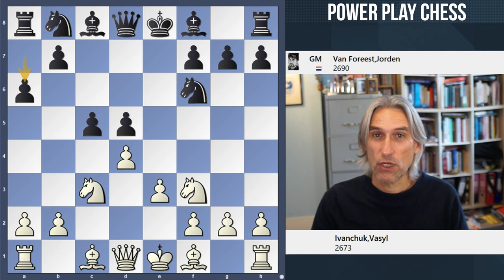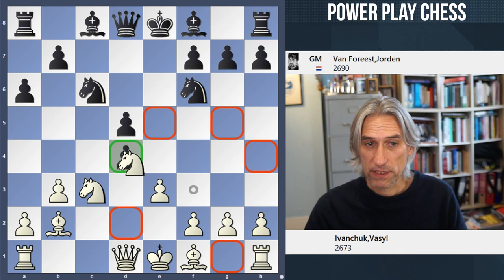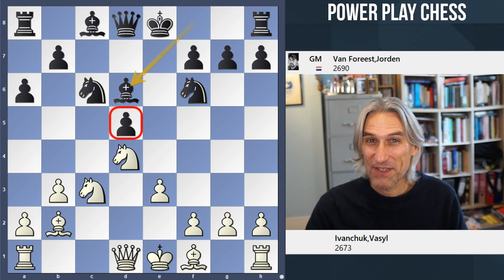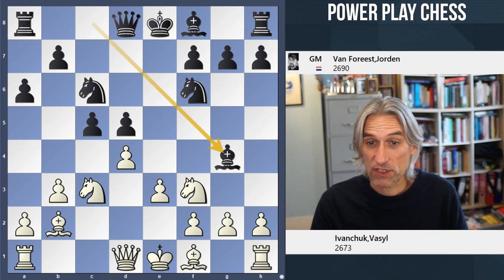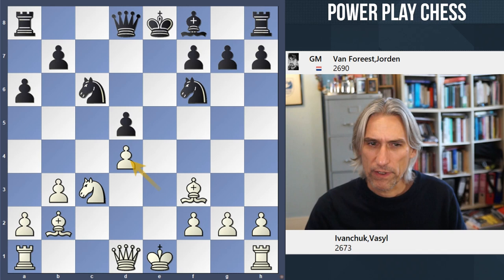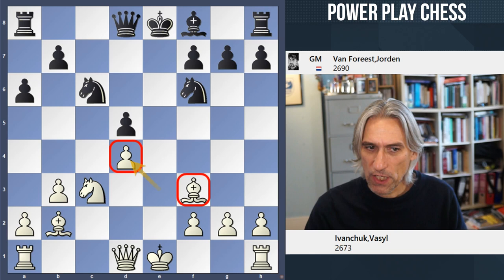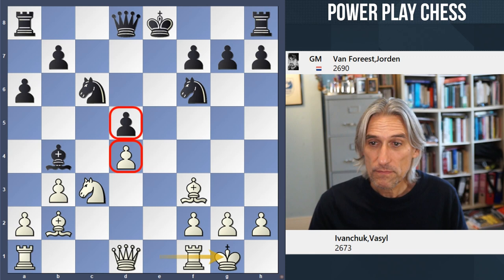Usually this goes into an isolated Queen's pawn position, and this is what happened after b3 and Bishop b2. Black could just take here and get this traditional IQP position. Some people love playing with it, some like playing against it. I've always enjoyed playing with the IQP because I think it gives attacking chances. Bishop g4 is very sensible, and after Bishop e2, van Voreist makes the principled decision to exchange and take on d4.